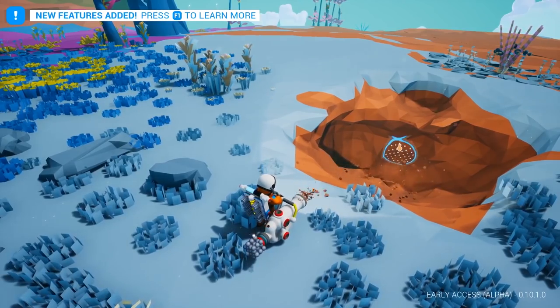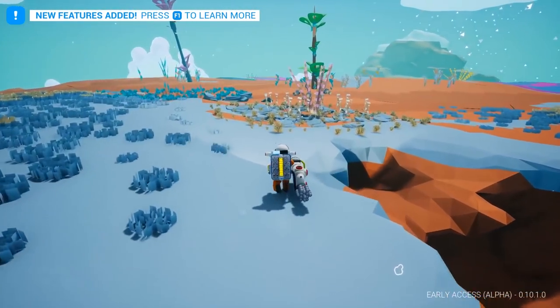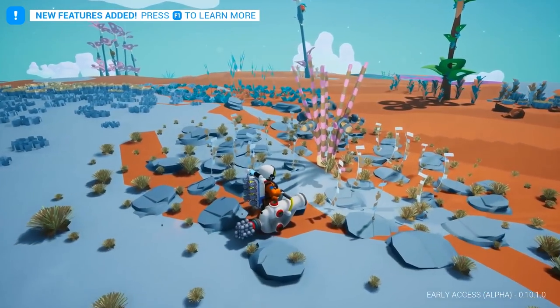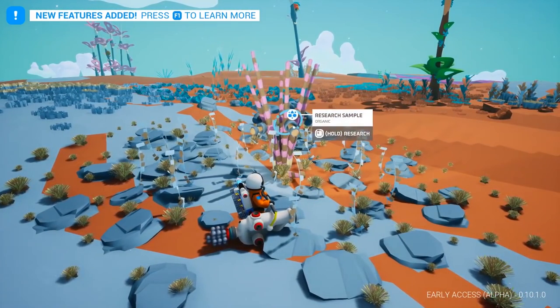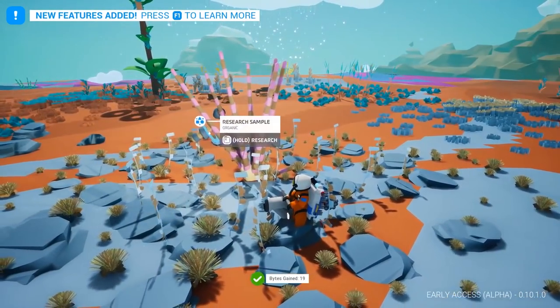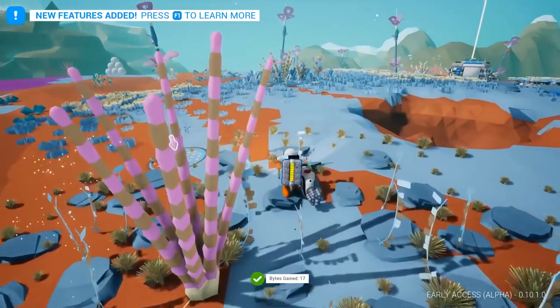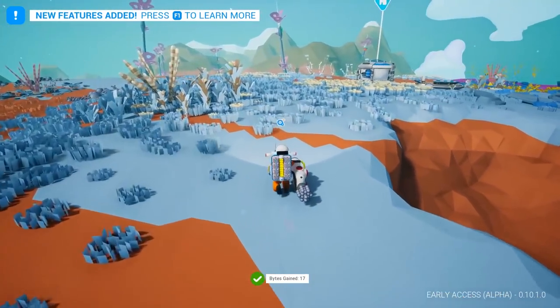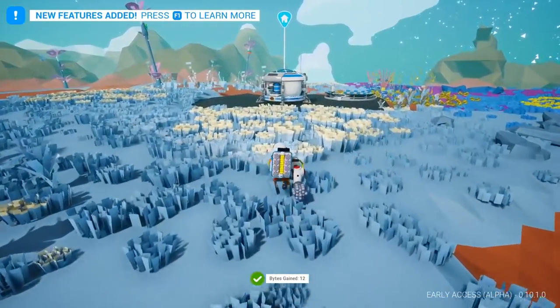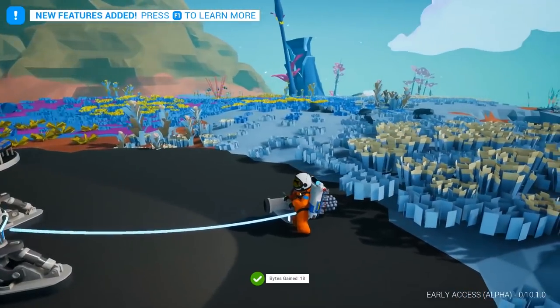A lot of the recipes have changed as well, simply because now there's so many more resources in the game. There's quite a few surprises - like, now if you want to make a wind turbine, the old recipe was either copper or aluminium, but now you have to use glass. Which is a new thing, but that's fine because you can just make that from quartz, which is a basic resource that you find on the surface.